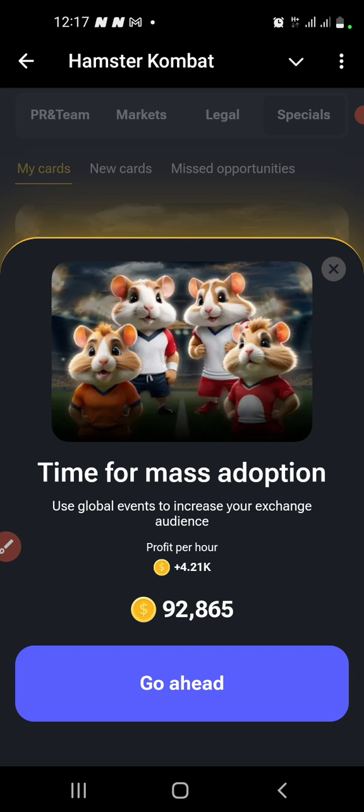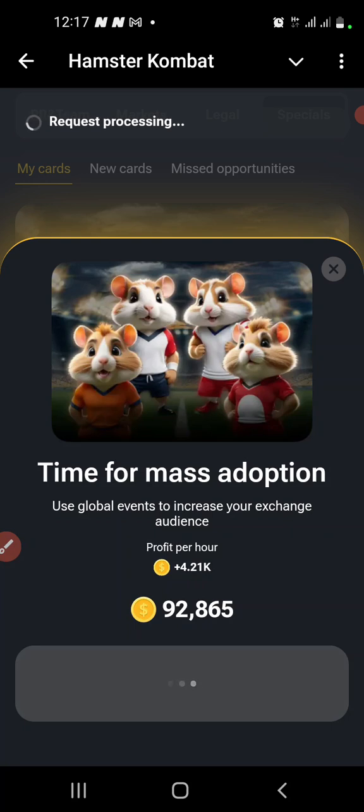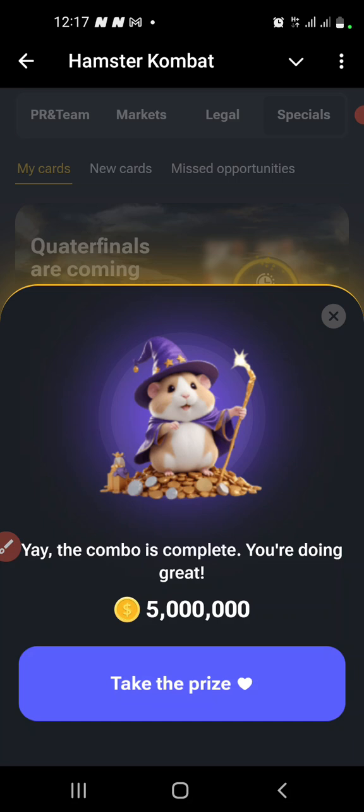This is a new card that you can pump to increase your profit per hour. Let's click on it and pump it to get our third card. Great — as you can see, we have our third card now.